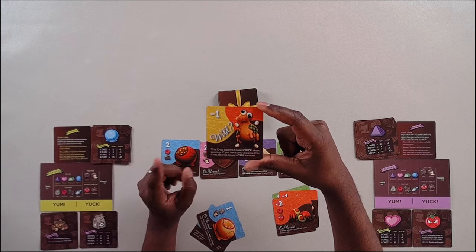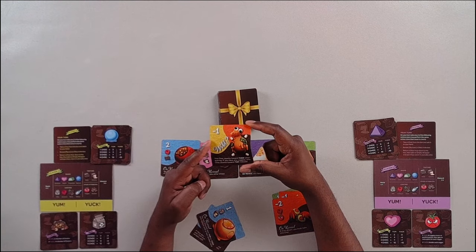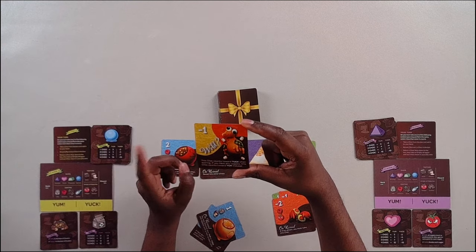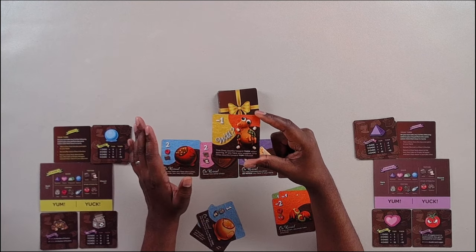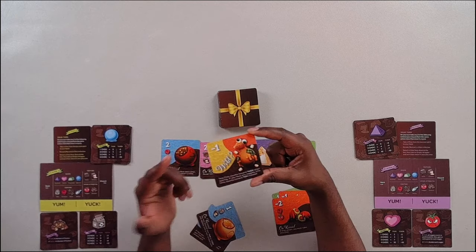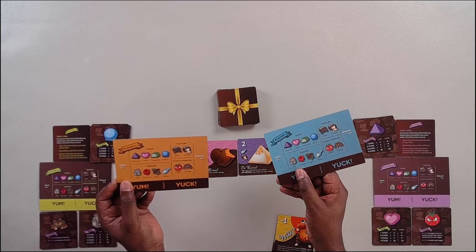This one says this chocolate counts towards yuck when scoring, so if you're tallying up and you happen to have this one, it will count towards what you don't want and be worth negative one point. But it also says if you have any veggies, this chocolate counts towards your yum instead — still worth negative one point, but it could essentially become a yum. The other two player colors are orange and blue.